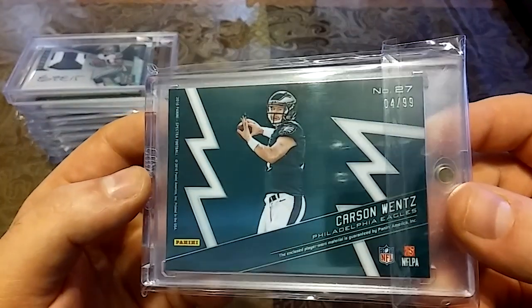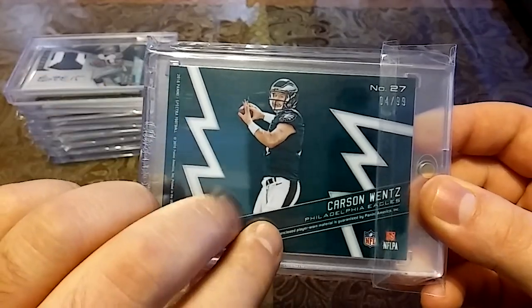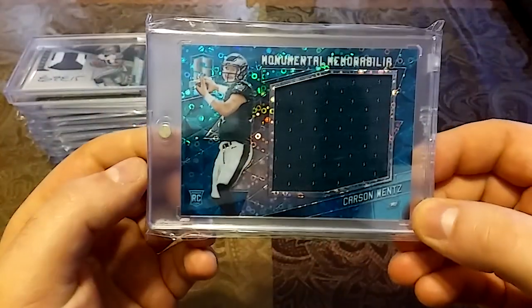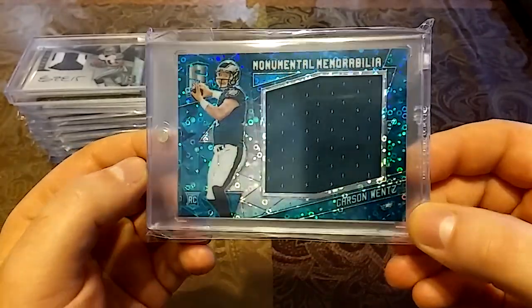Then we have a Michael Thomas and a Carson Wentz — 2016 rookie out of 99 — nice blue bubbles.